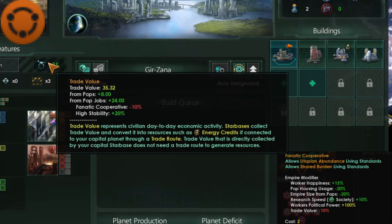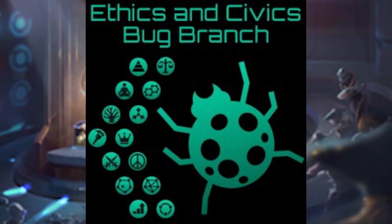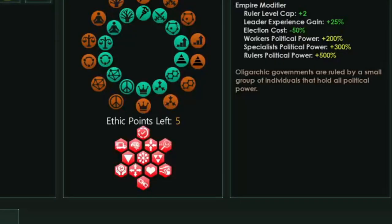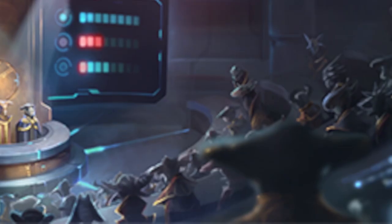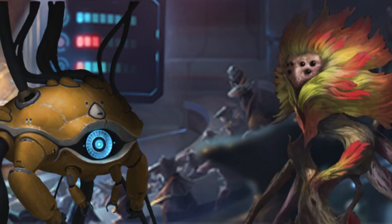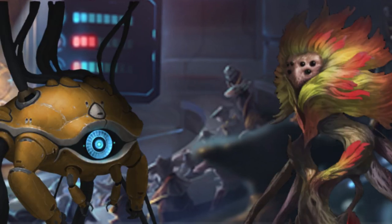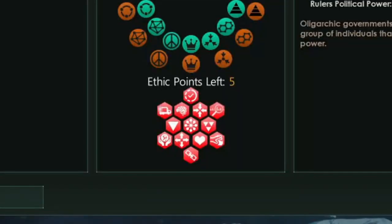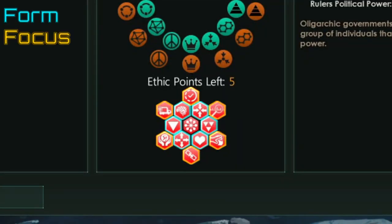This is where the Bug Branch stands out from other ethic mods — it completely overhauls gestalt empires by adding their own version of ethics. It is a really nice addition because gestalt empires get more variety and they no longer have a single ethic to choose from. Gestalt ethics are divided into two categories: form ethics and focus ethics.